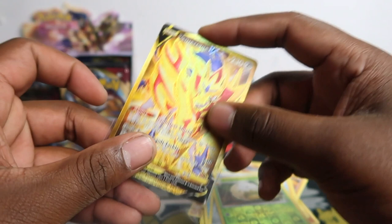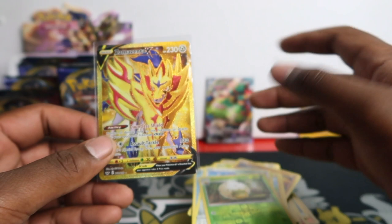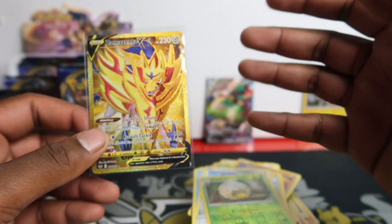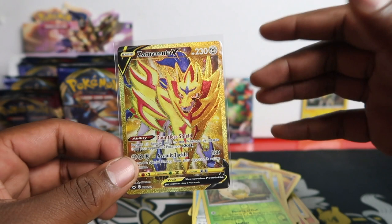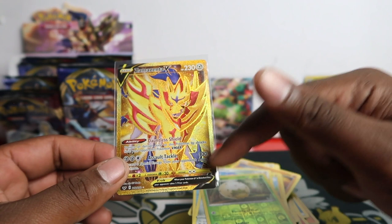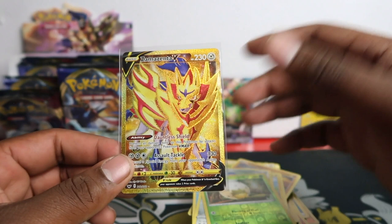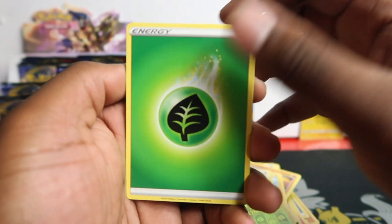The golden Zamazenta is about 30 to 40 quid but they weren't even available on eBay at the time of recording — I checked earlier today. The black part means it's a V Pokemon. Gold Zamazenta — this is amazing. So from opening two boxes it doesn't matter what side you open from, it's gonna be random. We've got two gold cards from two boxes — no rainbow rares but maybe we can get some. I think a secret rare is not guaranteed per box but if you do get one it's usually only one.